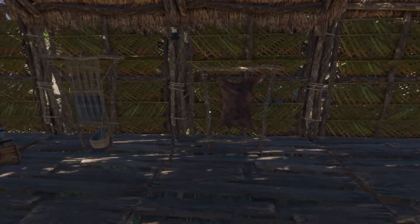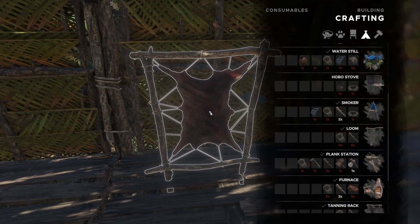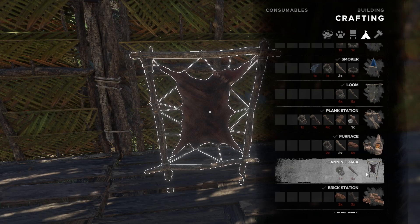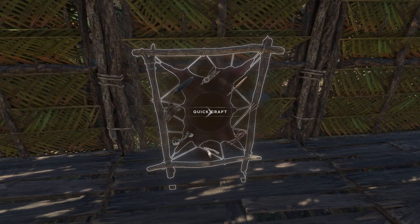You also need a tanning rack, which is found in the crafting menu. If you head on down it's not too expensive — there we go.